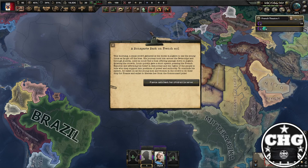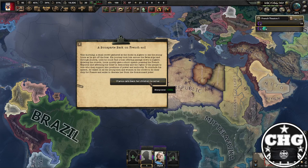That earlier event happened in March; we're now in May. You'll finally get 'A Bonaparte Back on French Soil,' where he actually gets off the boat. He says they all have to do their part to defeat the Communards, and you'll get 2,000 manpower. I can't stress this enough: if you don't kill Pétain, Napoleon will not arrive. Maybe instead of killing the king, you kill the old head of government — that sets up the situation. I've done this multiple times: you have to kill Pétain.